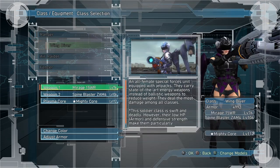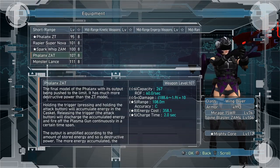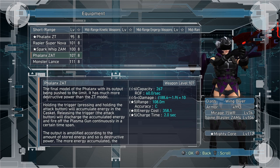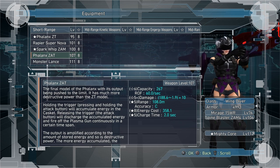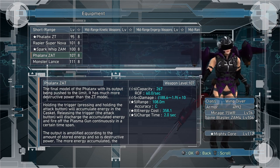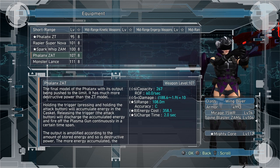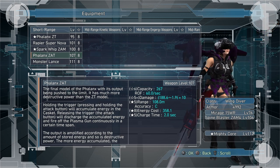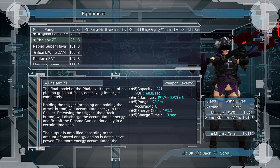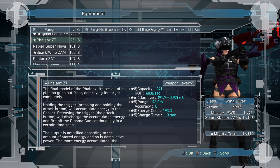For Wing Diver, I recommend — if you have access to it — the Phalanx that drops on DLC pack 2, mission 107. This thing does 120,000 damage per second. 120,000 damage per second. 120,000 damage per second. Okay, I'll stop. What were they thinking? Anyway, take this weapon. Or if you don't have it, take the regular Phalanx, because you have extra range on it — I like this better than the Rapier, since the Rapier is kind of tough to hit enemies as they run around. So I'd recommend the Phalanx for Wing Diver.